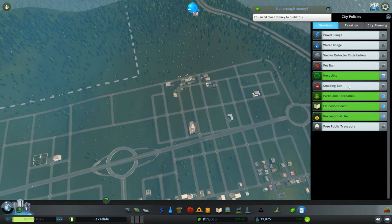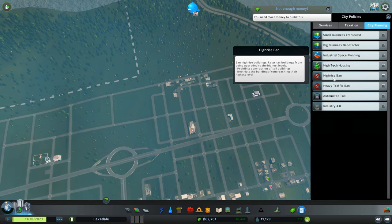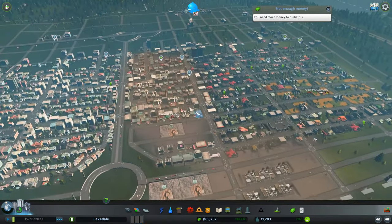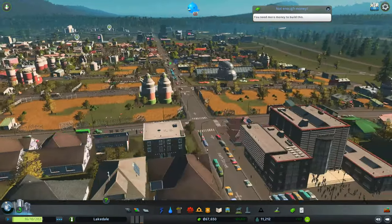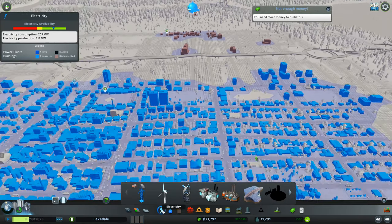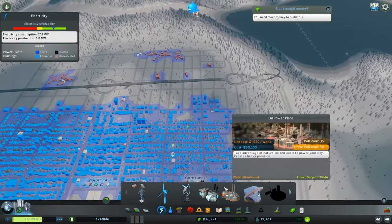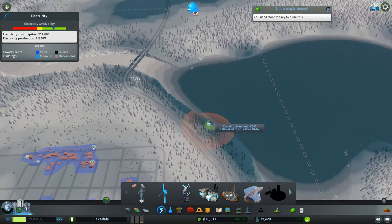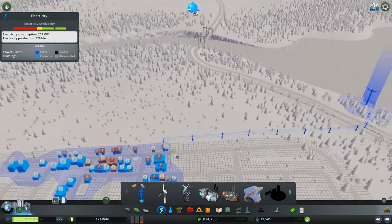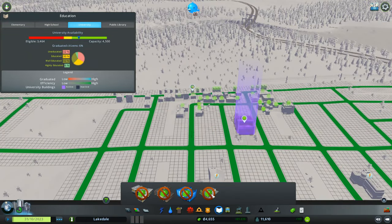Let's check the education boost. High-rise ban — oh, interesting. Look at that — we got some farmland! I like it. I like it. Some random buildings over there. Connect that to there for now, give them power so they can keep growing. Give them a university — and we're waiting for money again.